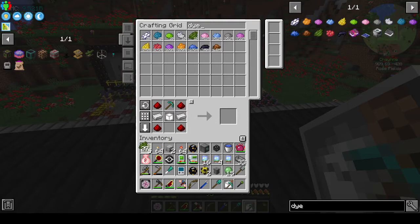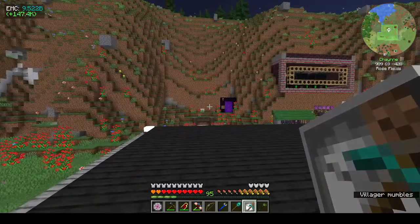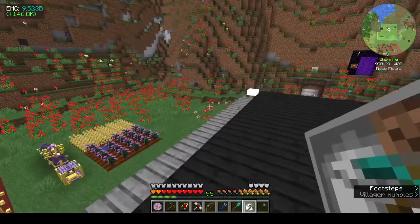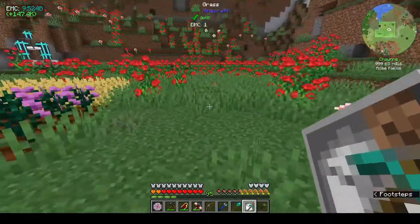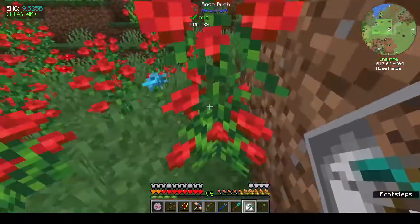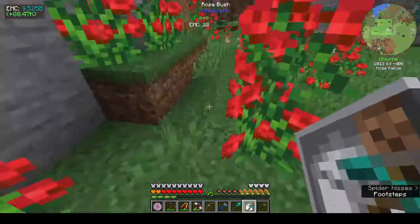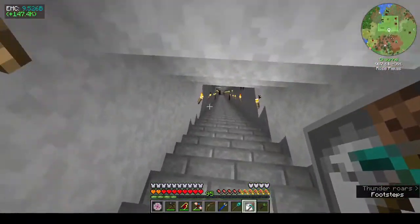I've never really played with the RFTools builder because it just seems too complicated — I know it's not, but it just seems like it is. Where should we put it? Let's just go down to the bottom of the mine. I don't really want it to clear out up here, so let's go from the bottom. See you guys in a second.